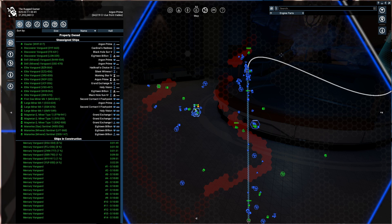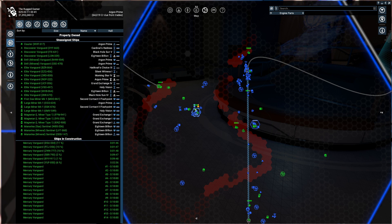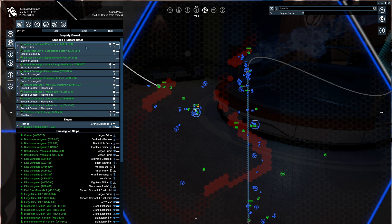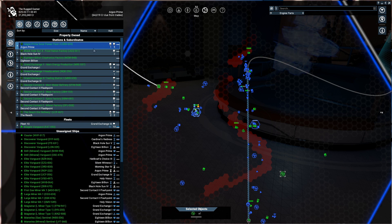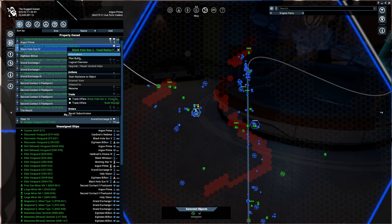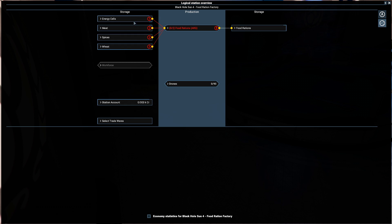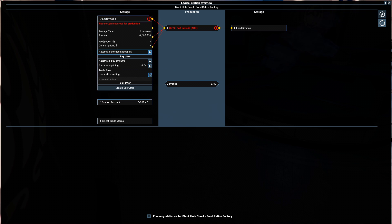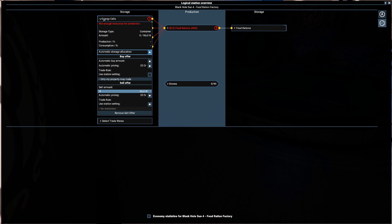We can see at the bottom they're all being queued up. As far as I can tell that is all we need. Now the other thing we can do is look at stations and start restricting them, setting them all up properly. Let's go to the food ration factory logical overview. These energy cells - we don't want it to buy those externally. We should set it to station restriction - only my property - so it'll only get from ours.